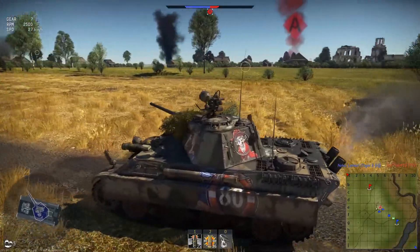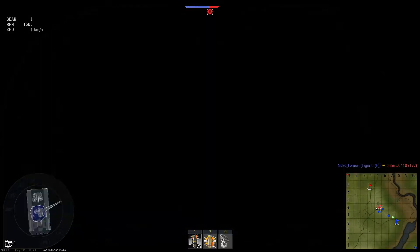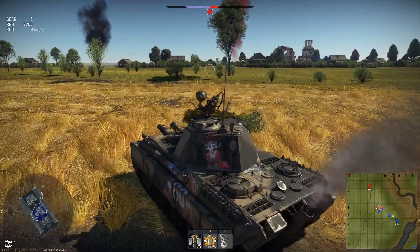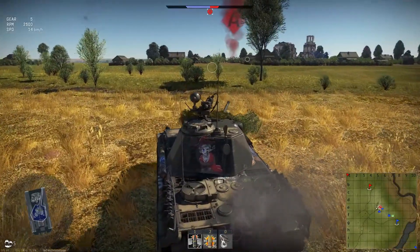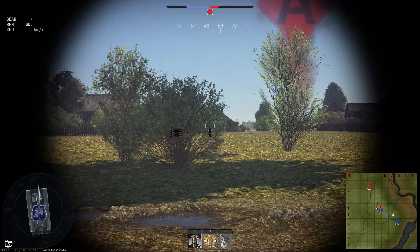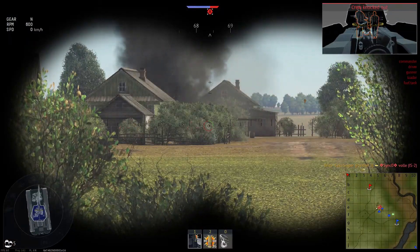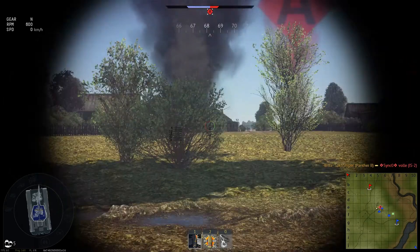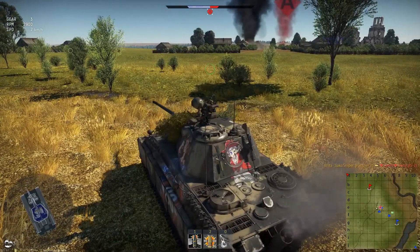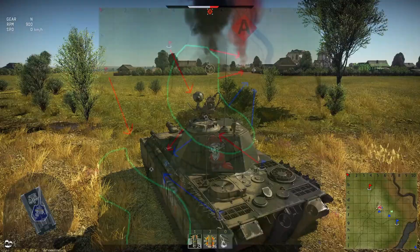Now A has a lot of concealment — there's lots of trees, little bushes, a few tank wrecks you can use. I don't have too many complaints about A because it's kind of the long range sniping area. B is kind of the close quarters area — lots of the heavy tanks go straight to B. I have no problem with A and B spawns. It's just the C spawn.